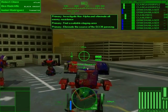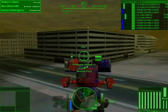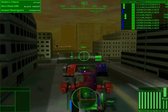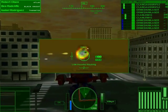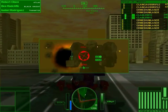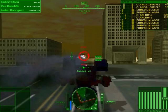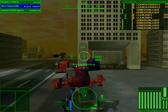Form up on me. Until we take out the ECCM generator, I won't be able to designate targets — use your best judgement. The rebels have keyed us into their IFF as friendlies. Looks like we're going to have some help on this mission. They'd be a great deal more comfortable with my radar back in working order.